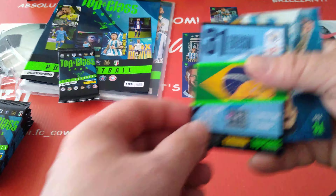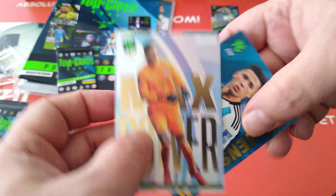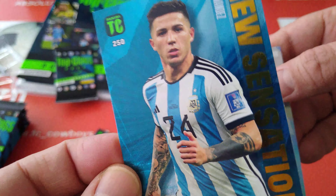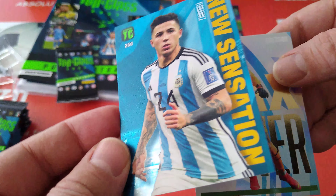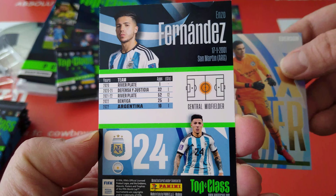Next - Supersonic another one for Molina from Argentina. Then here's Edson - Maximum Power - and a New Sensation in the nice blue design. Very cool for Fernandez, the new Chelsea signing, massive signing for them. Here we go - Enzo Fernandez.